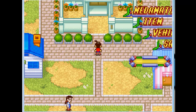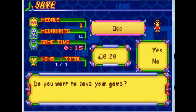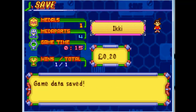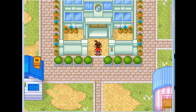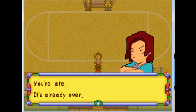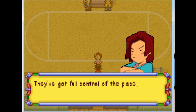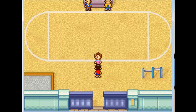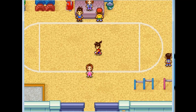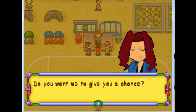But before I do, I'm going to save the game, because I lose sometimes to this next part. We ask Erika about the row battle contest and she says we're late — it's already over. It looks like the leader of the Screws was the winner. They've got full control of the entire school! I guess we should talk to her.